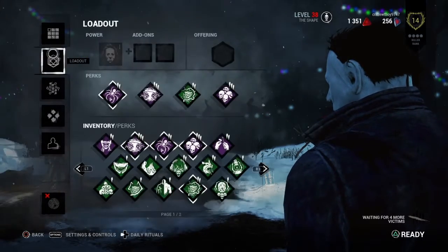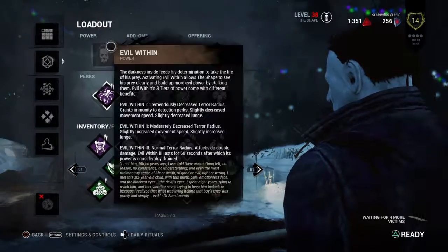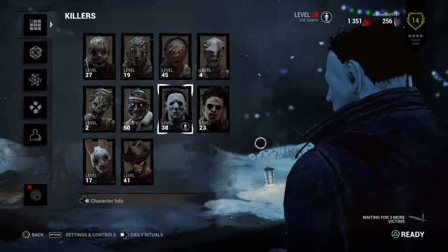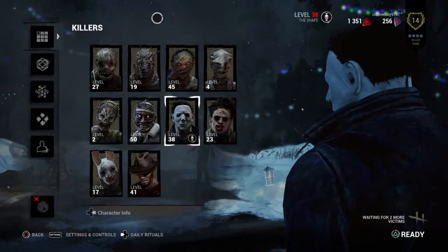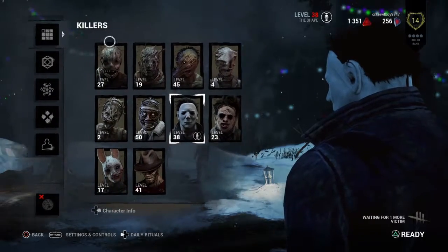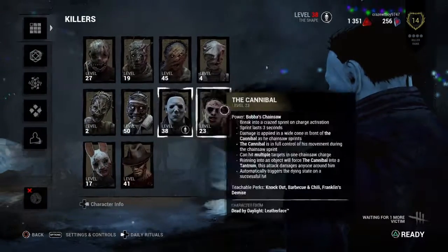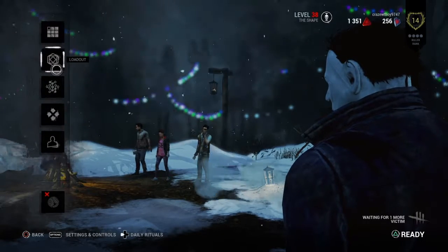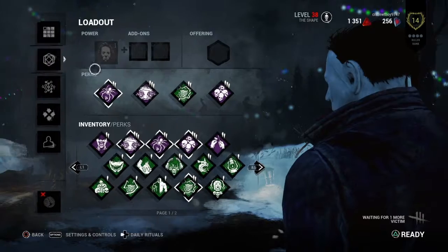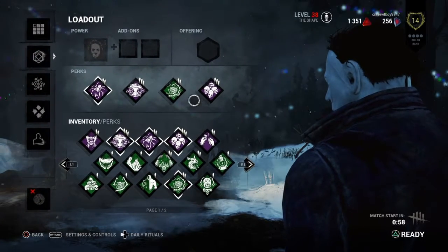The killer I'm going to be using is The Shape, or Michael Myers. The killers you'll get when you first start out are the Trapper, the Wraith, the Hillbilly, the Nurse, the Hag, and the Doctor in that order. Myers you will have to pay for, but he's actually pretty good. Basically you guys want to use Myers or Doctor if you can.